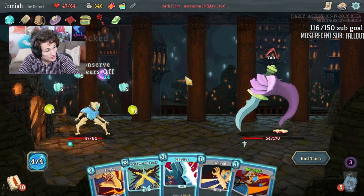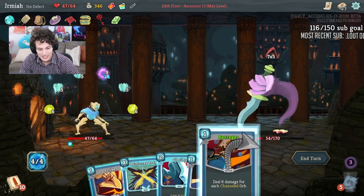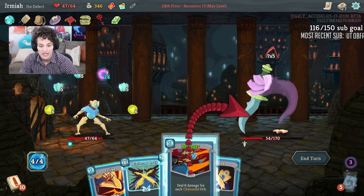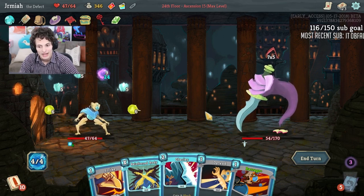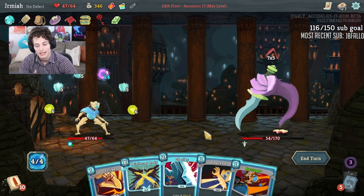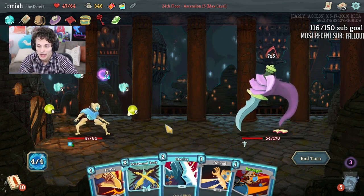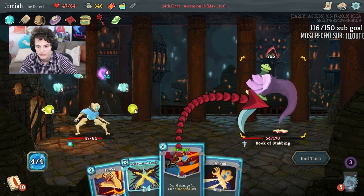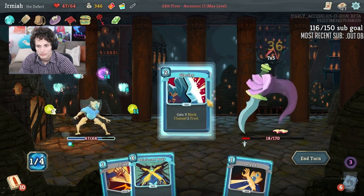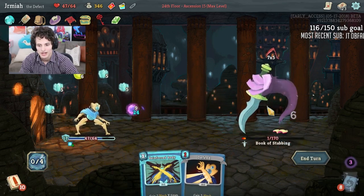Seek — oh, Seek is amazing! Multicast is very good too — Multicast opens up a lot of things with lightning and Electrodynamics, or just dark orbs. Multicast can be good with plasma and frost in its own way. I think Seek is really good as well because that means you can take a potent power like Echo Form or a strong card and always seek it — it opens up Apotheosis a little bit. And just like that, we got GG — just like that because Barrage is nutty!